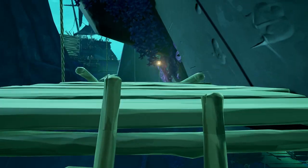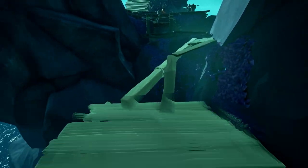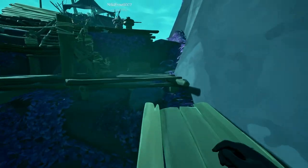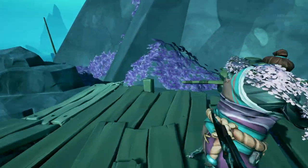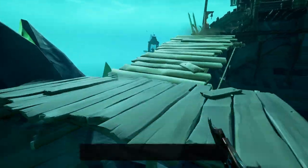Now go back to the middle island once again and cross the bridge. The last thing you have to do before you reach Marek is to interact with the capstan to lower the drawbridge. After that is done, go and talk to Marek.